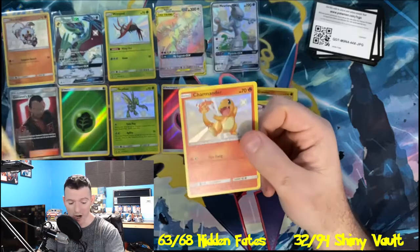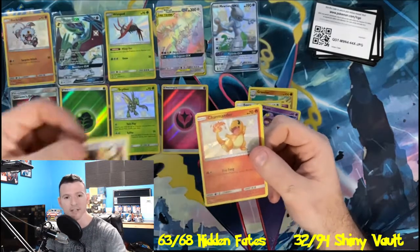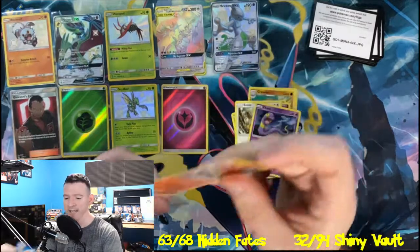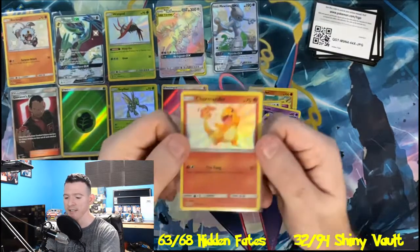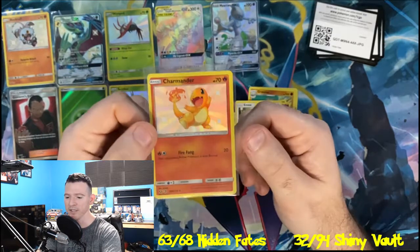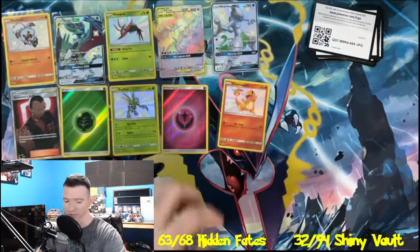It's a Shiny Charmander, and another Kangaskhan — I think my seventh one today. But right there for you guys, a Shiny Charmander. That's the first evolution that we're going for. We still need Charmeleon, and of course the Charizard.